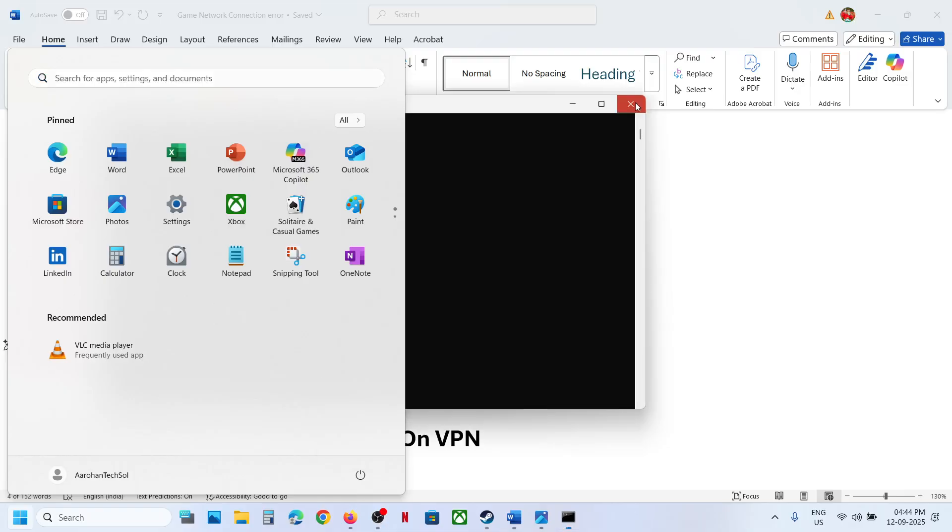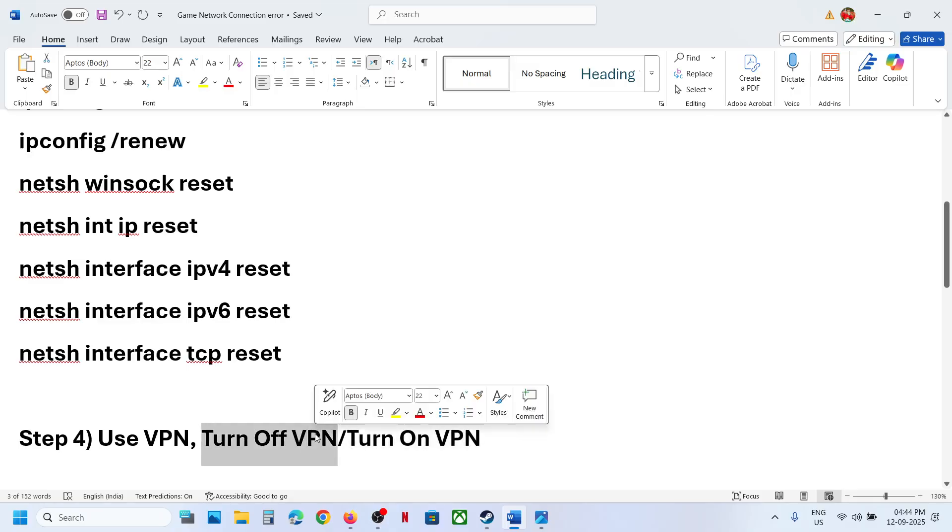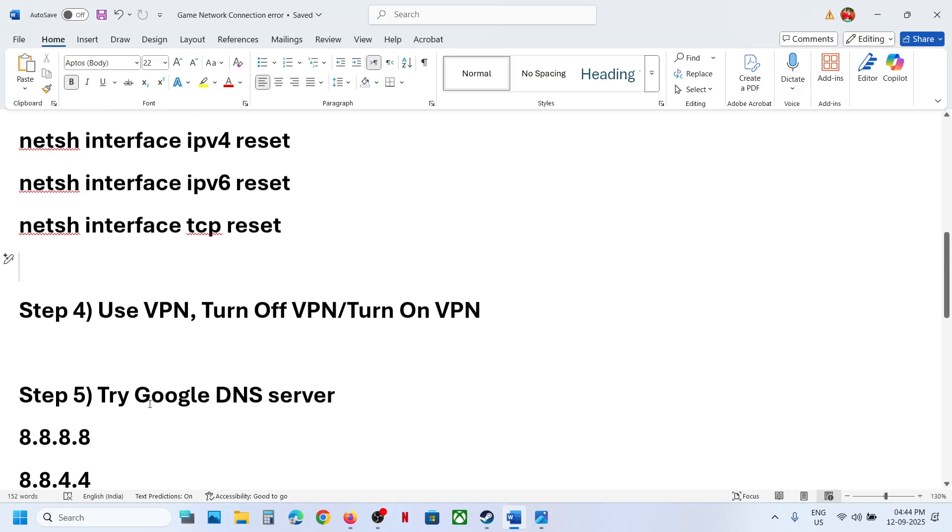If the issue is still not resolved, the next step is to use a VPN. If you have a VPN installed on your computer, turn it on and check if that fixes the problem.